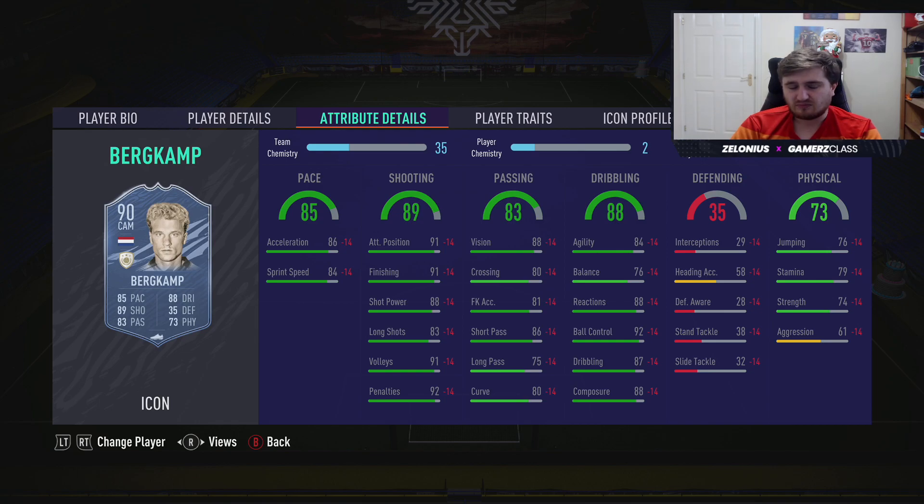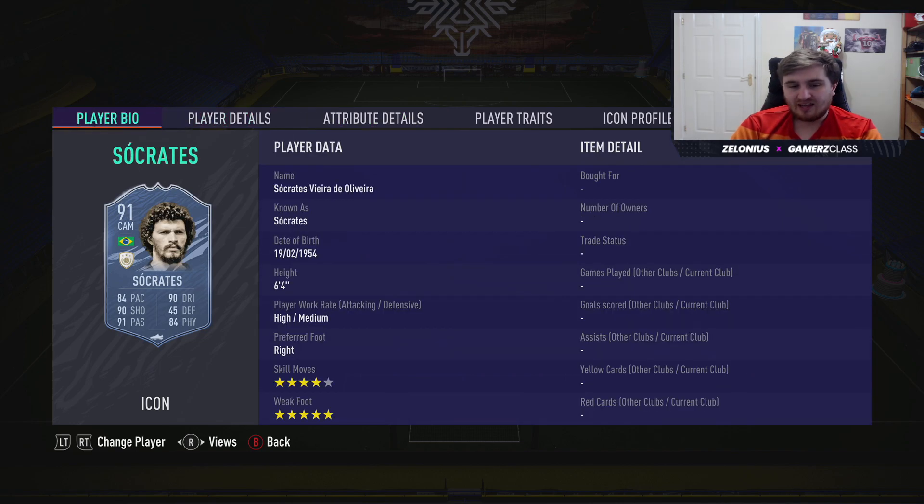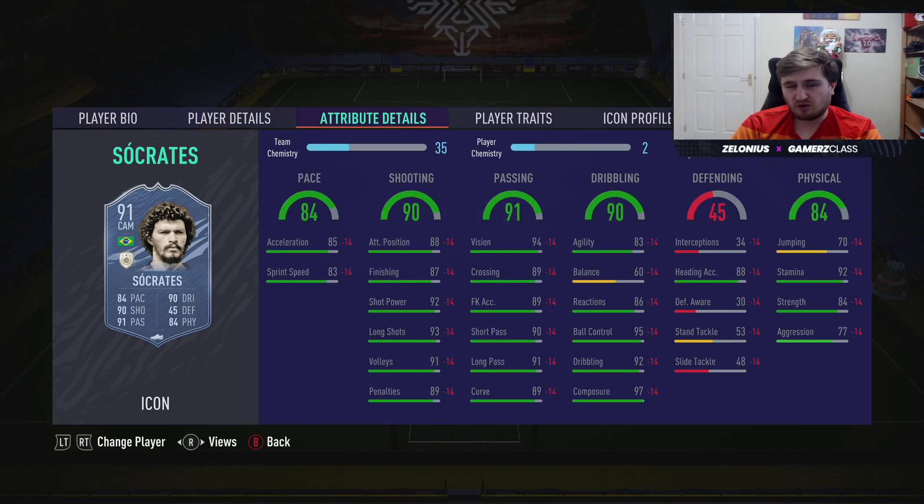Bergkamp — his prime is the center forward version so that would be the better option, but this is still a pretty good card. Socrates — five star weak foot, four star skills, and 6'4". He's quite a unique player and his prime looks very good. There's even a chance you could play him with a Hunter at CDM — he's got awful defending but being 6'4" with good physical stats and a Hunter, I'd be interested to see how he played.